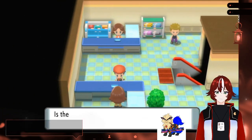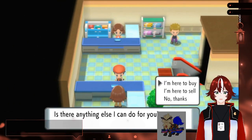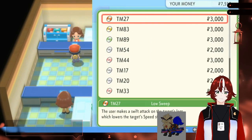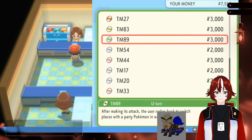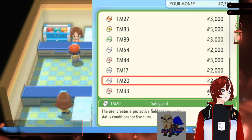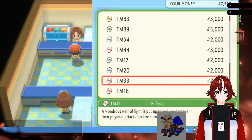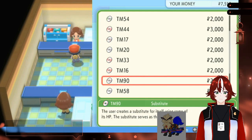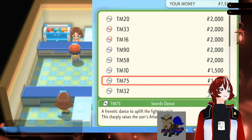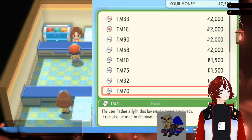What's the top person now? Let's have a look and see. Low Sweep, Bulldoze, U-turn, False Swipe, Rest, Protect, Safeguard, Reflect, Light Screen, Substitute, Endure, Work Up, Swords Dance, Double Team, and Flash.